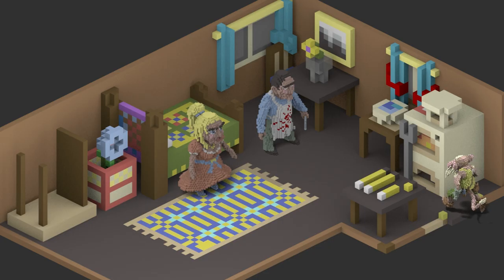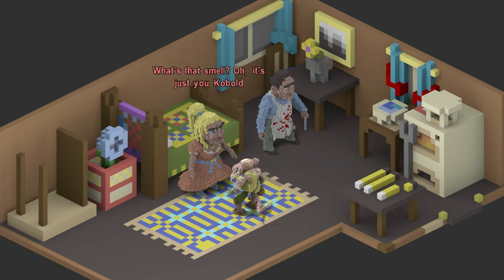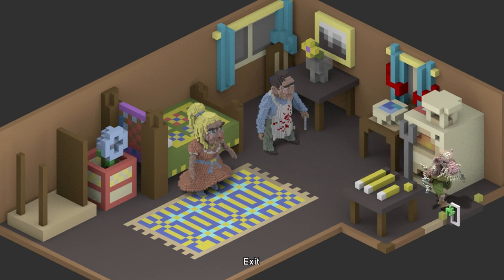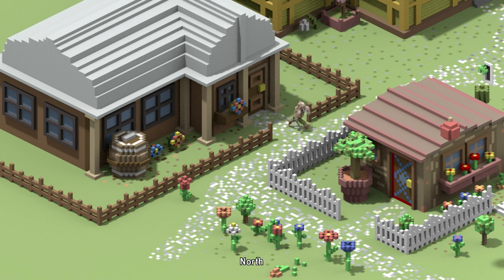It first caught my attention because of its voxel-based graphics style, and upon reading a little bit more about the game, I became quite intrigued by its design process. In what I can only describe as an absolutely brilliant move, Rusty Broom Handle used the community over at IndieSquish.com to actually create the assets for this game within Minecraft.